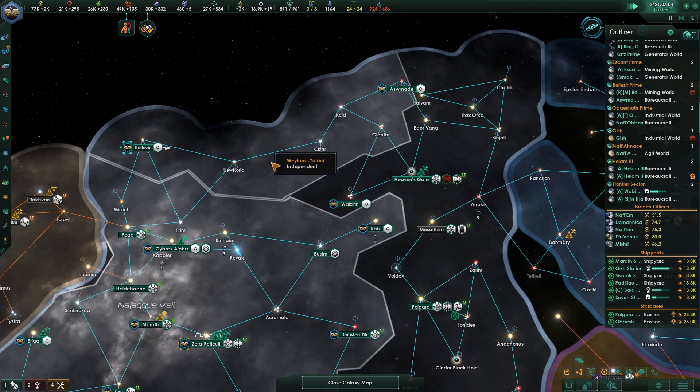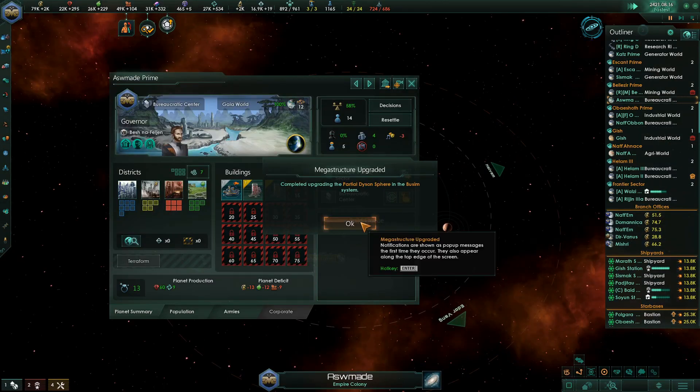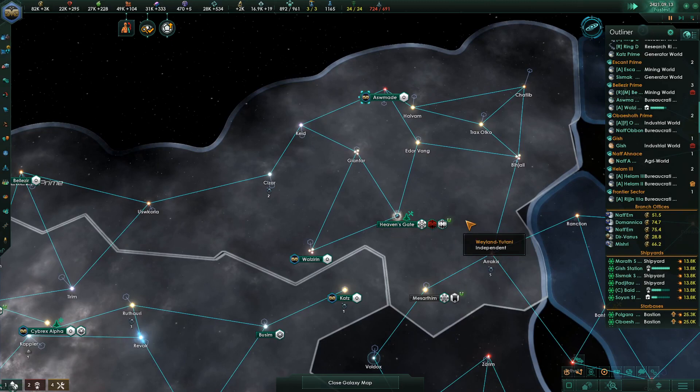He's got a reach of four — one, two, three... wait a minute, one, two, three, four. So if Azawamande is made, move the sector capital — there you go, you guys are all in there.